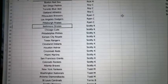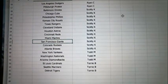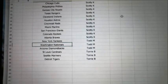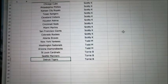Scotty, you've got the Orioles, the Cubs, the Phillies, the Royals, the Rangers, the Indians, the Astros, the Reds, the Marlins, the Giants, the Rockies, and the Braves. Todd M with the Yankees, Nationals, and Diamondbacks. And Tori, you've got the Cardinals, the Mariners, and the Detroit Tigers.